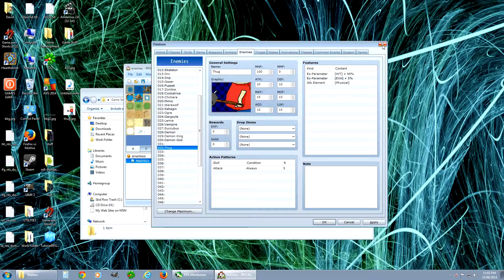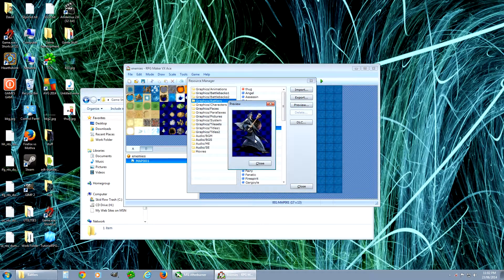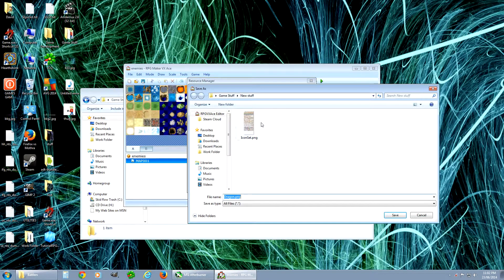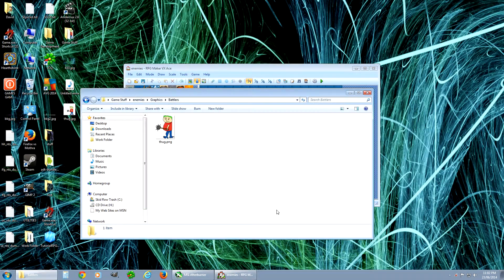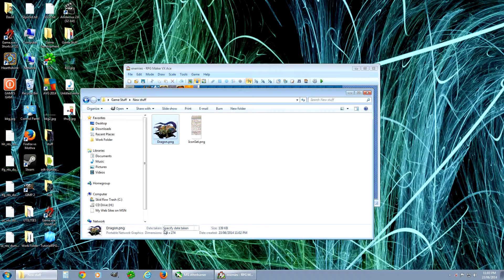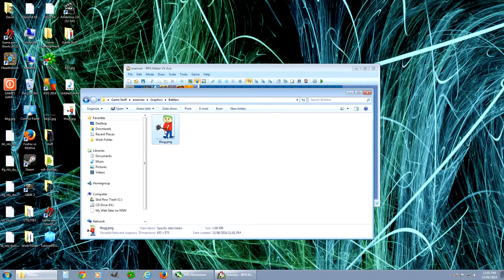Let's find out what a big enemy looks like so we can match it up. Going to tools, into the battlers — here's our guy. You can quickly go through and check out the different creatures. A dragon must be big. Let's see how big that is — 366 by 274. So we'll go back into our enemies graphics battlers and edit it right in there. You don't have to move it out.